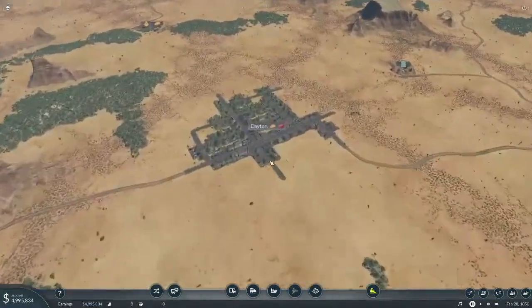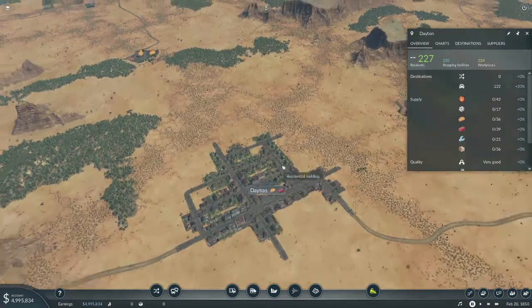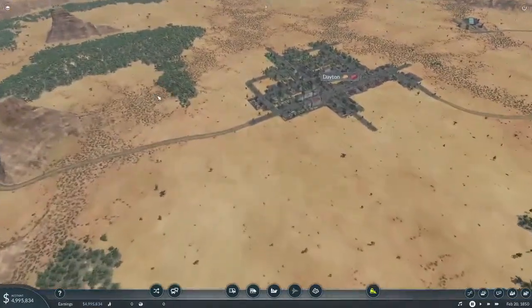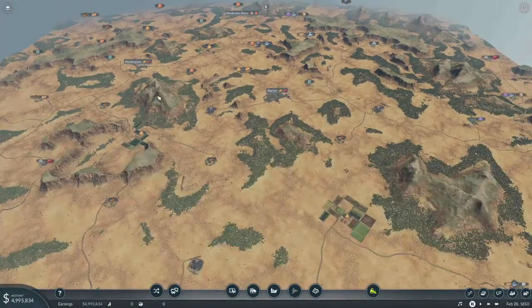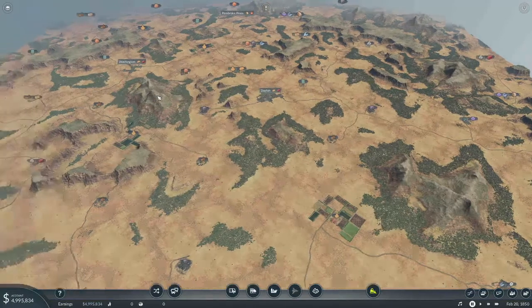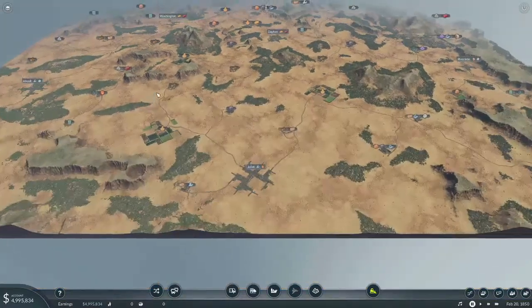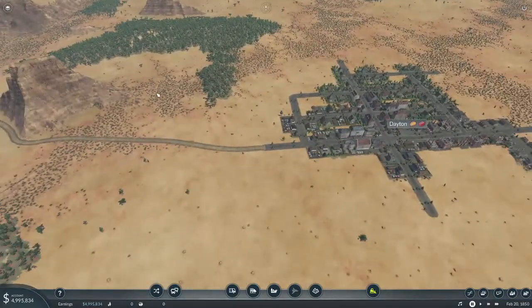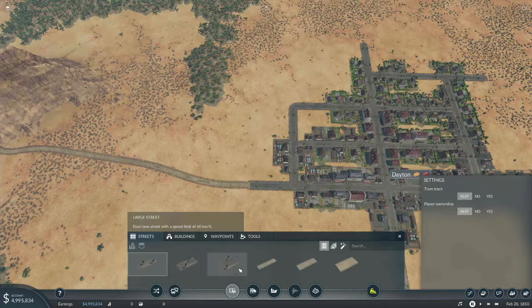I've been looking around the map and Dayton here is our biggest city — they want food, 36 — and we have an actual food plant right here, so I think that's going to be our best place to start. I want to have it sort of in parallel with the city streets here, so let's go ahead and put down a new city street; we'll go with the wide one.